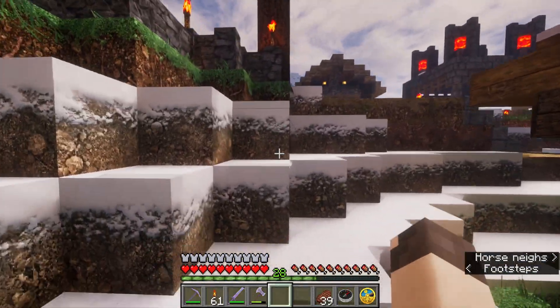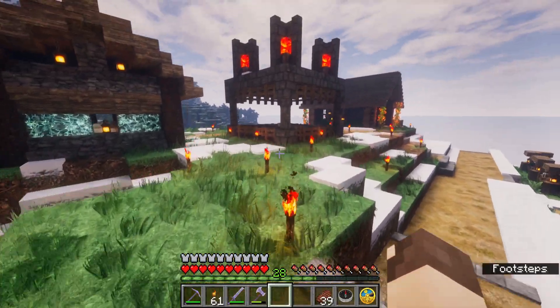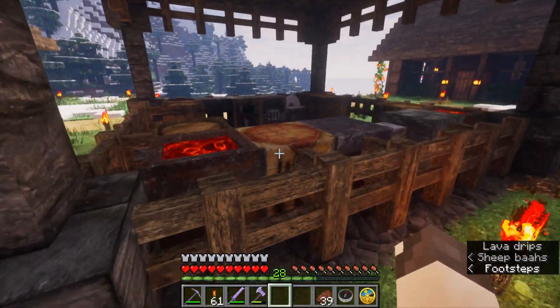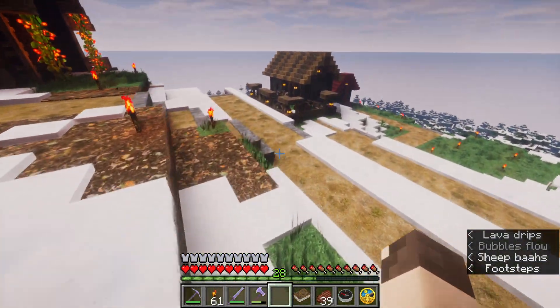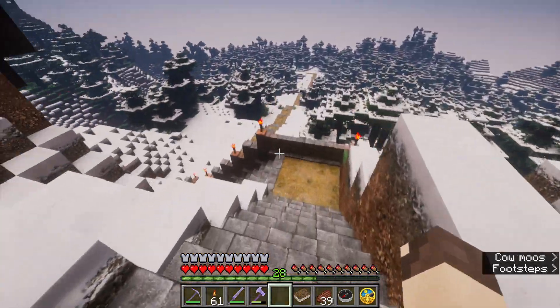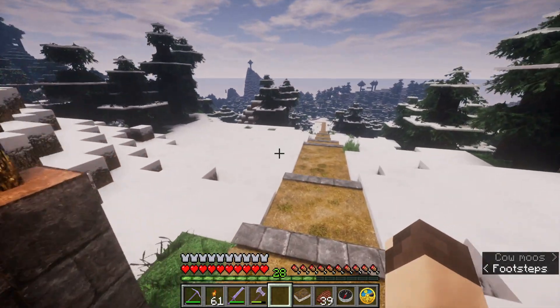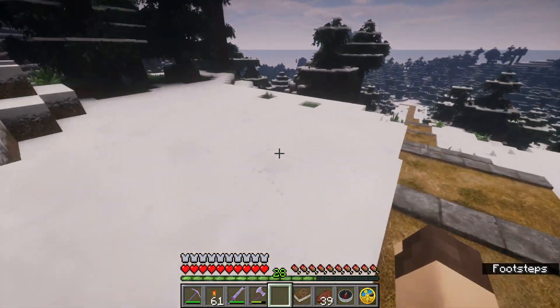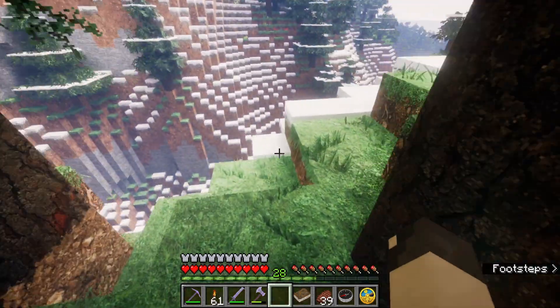What are pieces of paper? The glow lichen in Soft Voxels is so intense, it's funny. Let's go visit our friend Mendel. I really do need to build a better path to the igloo, because what we've got going on right now doesn't necessarily work. It's a very asymmetrical way to get there.